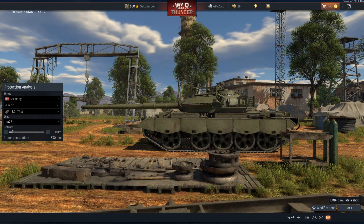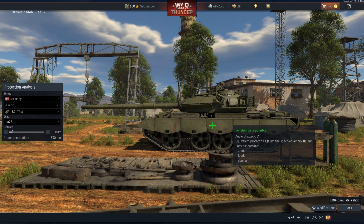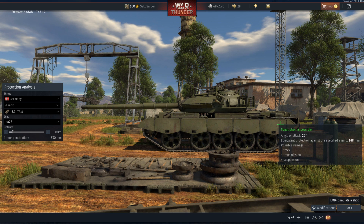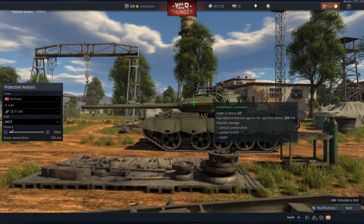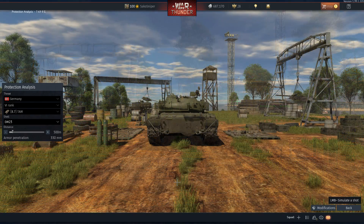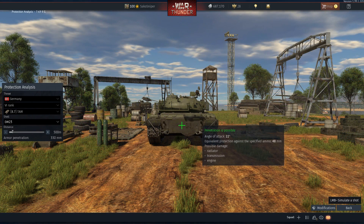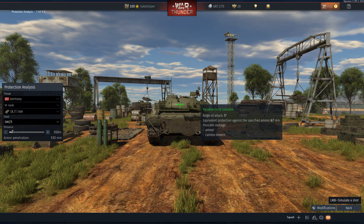Moving on to the side of the vehicle, the hull only provides around 97mm of protection, dropping down to around 80mm as you approach the rear. The turret is slightly better, providing around 200mm at its thickest near the gun, dropping down to around 100mm at the rear. At the very rear, the hull provides around 50mm of protection whereas the turret provides around 70mm.